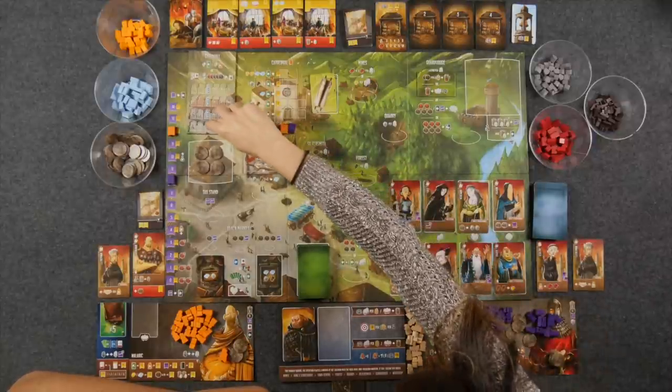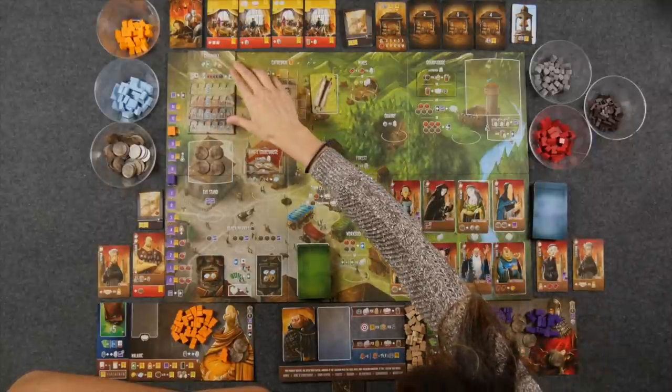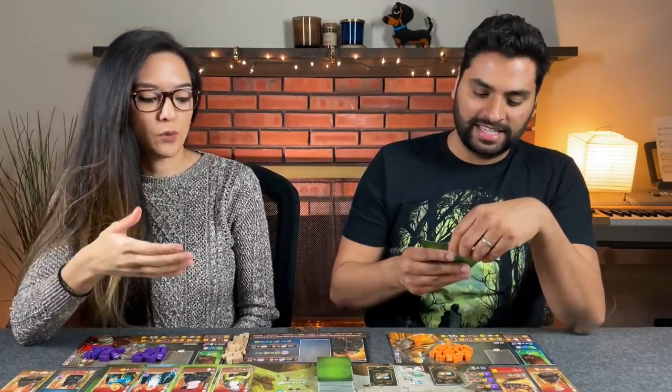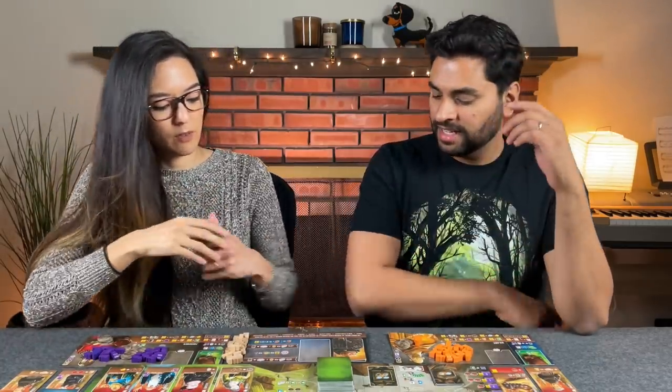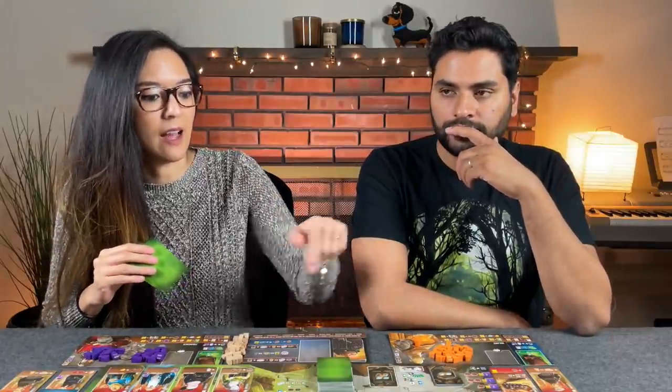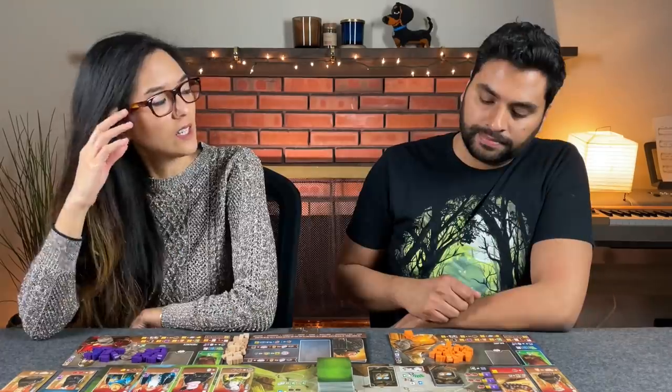The game ends when we fill the guild hall — in a three-player game that's up to a specific spot — or if we run out of event cards in the overlord's deck, which would be bad. We're trying to beat the amount of points the overlord earns — they get 10 points for every meeple in the guild hall at the end of the game, times two because there are two of us. All right, Naveed, take it away.